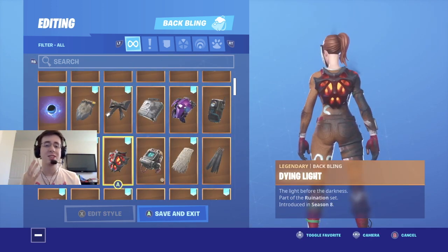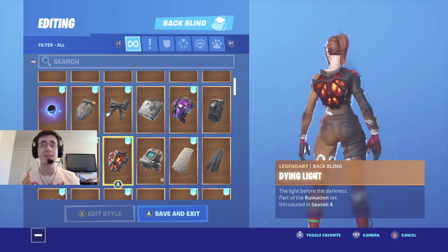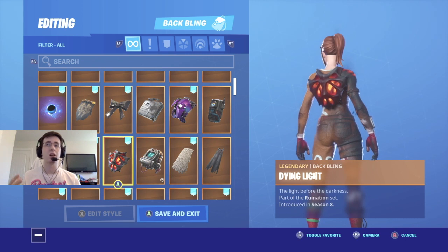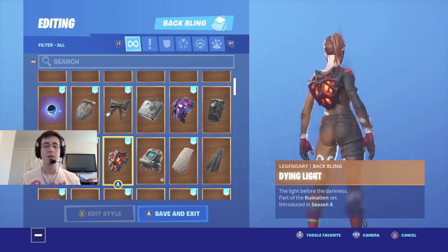Coming in at number three for the burnt style of this skin is Dying Light. Dying Light was the back bling that came out with the secret skin in Season 8. So if you don't like the cape back blings and want something that's going to go well with the burnt style of Ginger Gunner, definitely go with Dying Light. It's more the size of the backpacks and shield-type back blings.